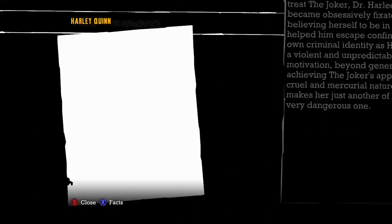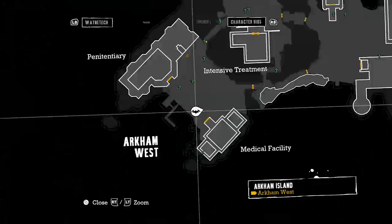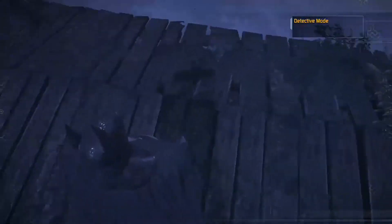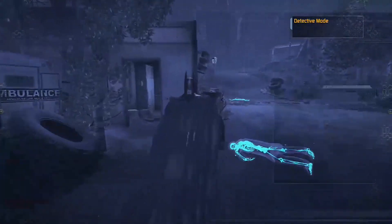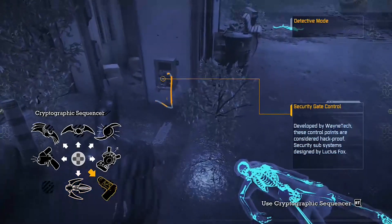You have the bat grappling hook, which can shoot out and latch onto different ledges so you climb up — kind of similar to Spider-Man's web. You also have batarangs and all kinds of other gadgets that you can use throughout the game. You don't start with all of those; you kind of unlock them as you play through the story. So that aspect was pretty fun too.